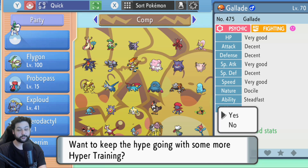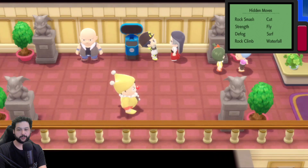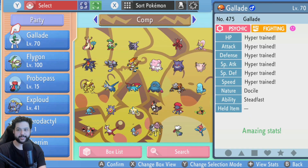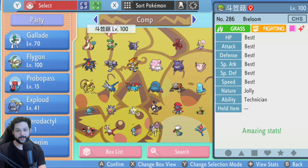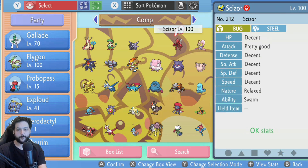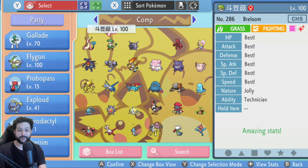At the end of the menu, Gallade is now perfect. You can keep training other Pokémon using this same method. Back all the way out and check your Pokémon — Gallade now has perfect IVs. It says all its stats have been hyper trained and it has 31 IVs in all six stats. This is great for competitive play. That's how you get max IVs on any Pokémon in Brilliant Diamond and Shining Pearl. If you enjoyed this video, please like and subscribe — catch you guys next time, peace out!